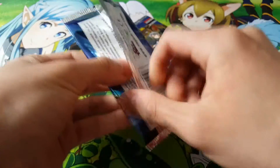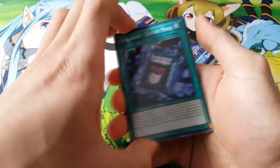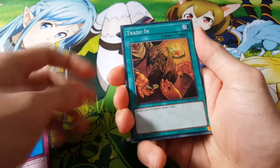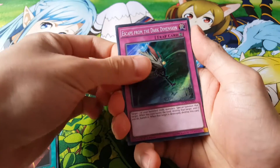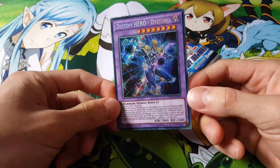I think Destiny Hero Celestial is going for $15 right now as well, so that's pretty interesting. Trade-ins, always good. Escape from the Dark Dimension, really nice. And a Destiny Hero Dystopia, really nice.